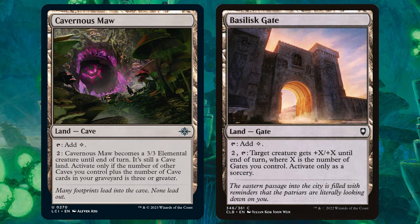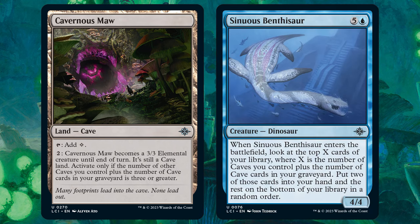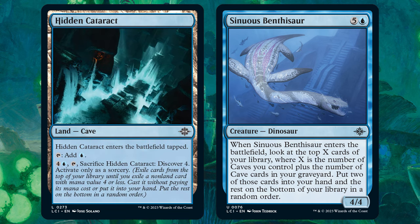Also, one thing about caves that's a bit different from gates: if they end up in your graveyard, it's usually okay. Several caves cards count ones in your graveyard too, which works well considering the common cycle that sacrifices.